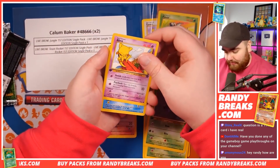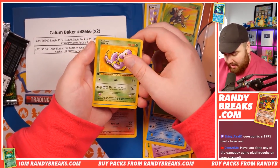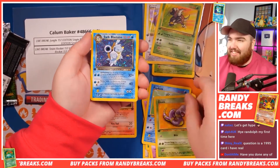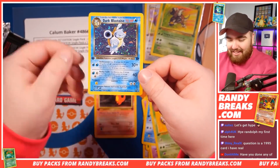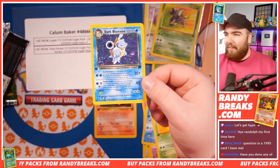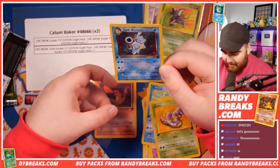Abra. Psyduck. Ekans. Patent Pendant. And a Dark Blastoise! Dark Blastoise has been pulled, ladies and gentlemen. Let's Flipping Go, Callum! I saw the blue and I was thinking no way, no way, no way — but way!